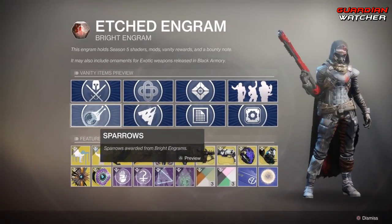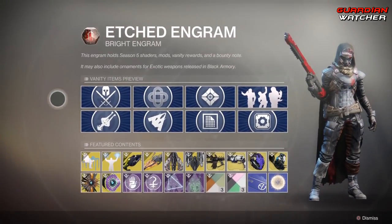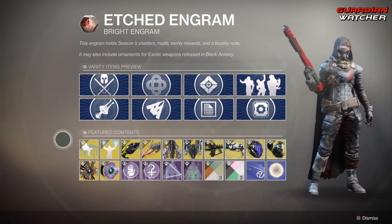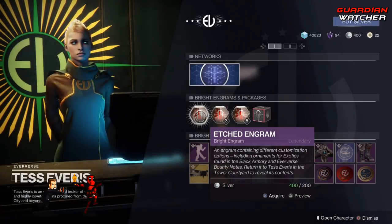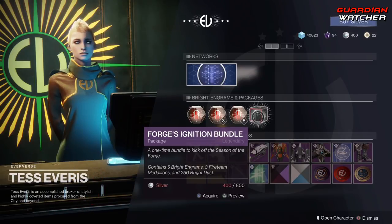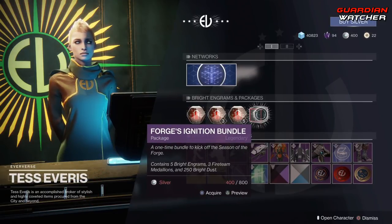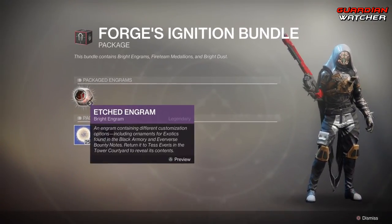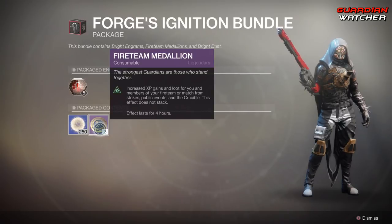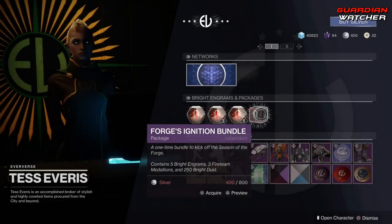That's pretty much everything except for the legendaries from the Eververse for this season. Those are just in the Etched Engrams. Let's check out what is in this wonderful little package — the Ignition Bundle. We get three Etched Engrams as well as Bright Dust and a Fireteam Medallion. That's pretty much it.